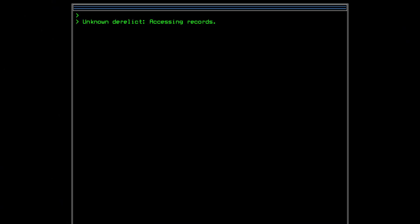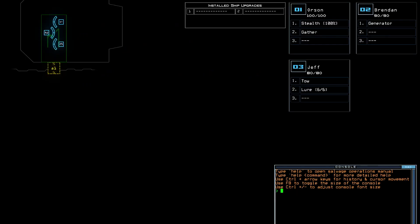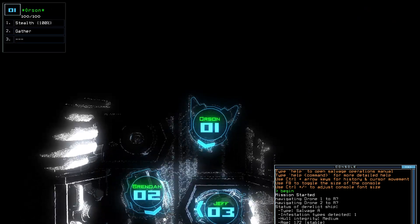This ship is stable and there's only one infestation type, so it should be pretty easy. It's a Salvage A, so it's really, really big — there's a lot of good opportunity here. Let's just get started right away, not mess around.